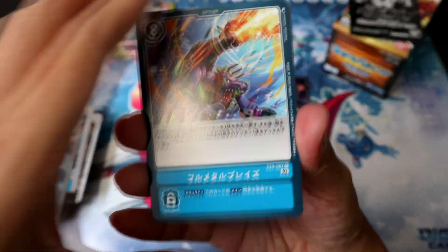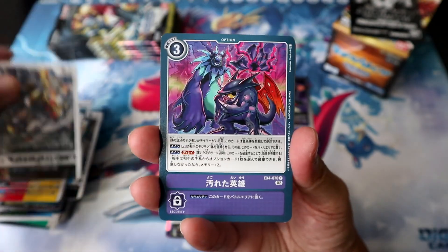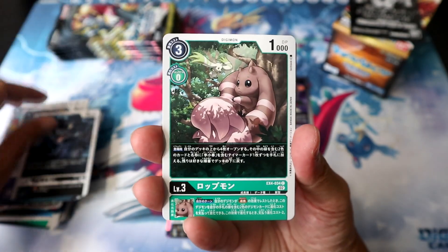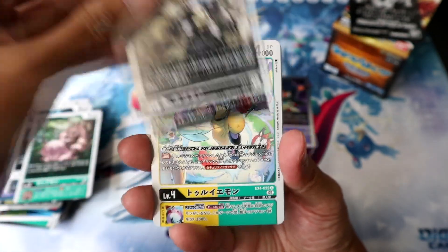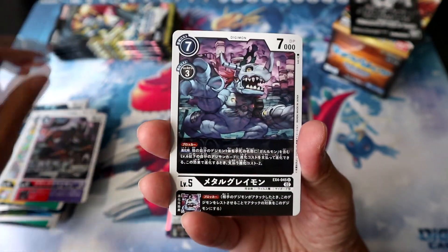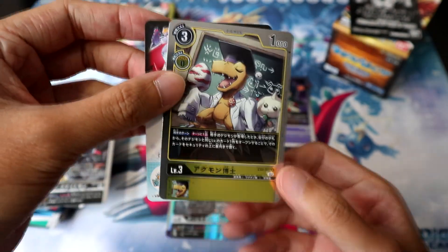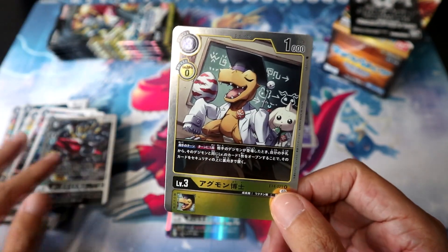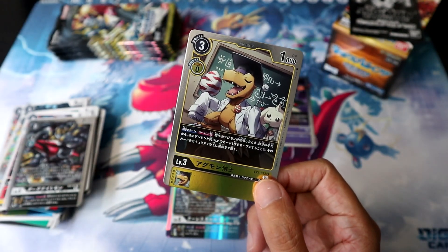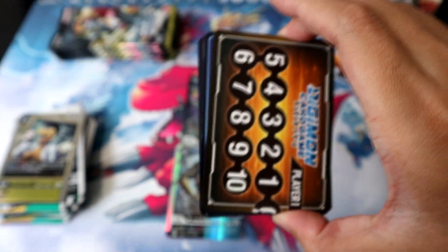Pack 6! With so many cards per pack and the total pool being less than BT sets, we are already starting to see a lot of repeats. The new Black Growlmon, the new Black Metal Greymon, the new Dark Knightsmon, and the new Agumon Expert — which has a pretty interesting effect that allows you to recover when your opponent plays a Digimon by placing a Digimon of an equal level from your hand on top of your security. Pack 7!